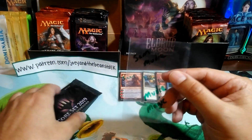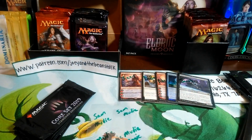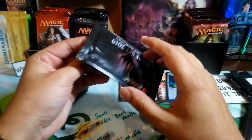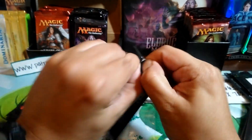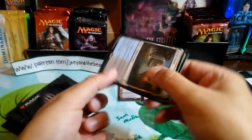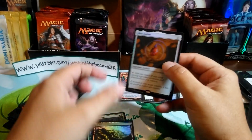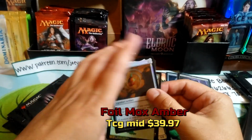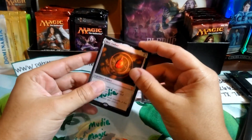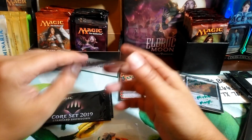Then we have two packs going to Sam Moody — by the way he has a channel himself, Moody Magic, check him out! He just started his YouTube channel and does a pretty good job, so go subscribe. I'll have the link in the description. Sam, let's open up your first pack — you're getting an Elves clan, a Color Force, and a foil Mox Amber. Oh my goodness, wow, that's a hit right there! A foil Mox Amber — I love that!